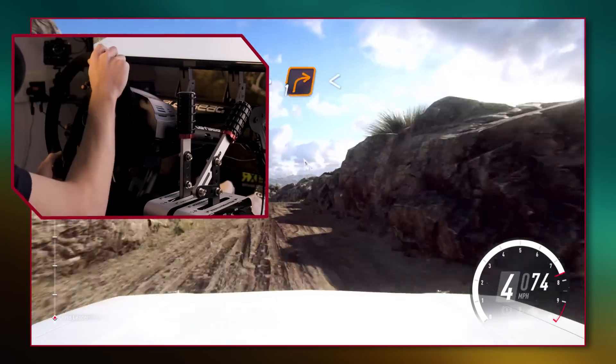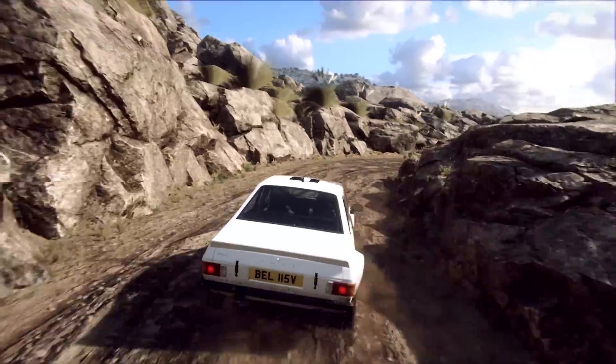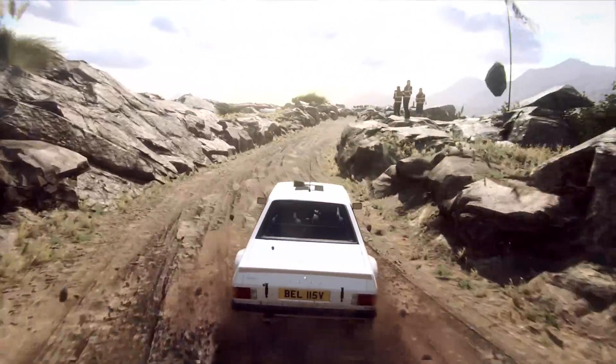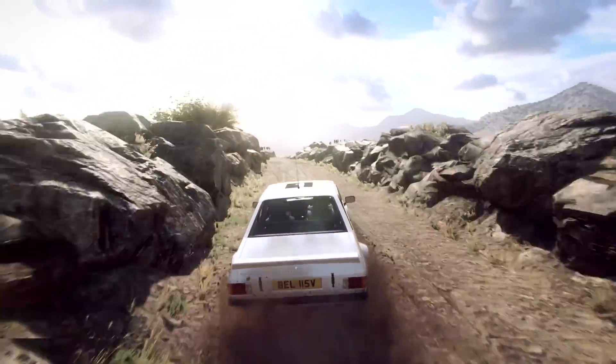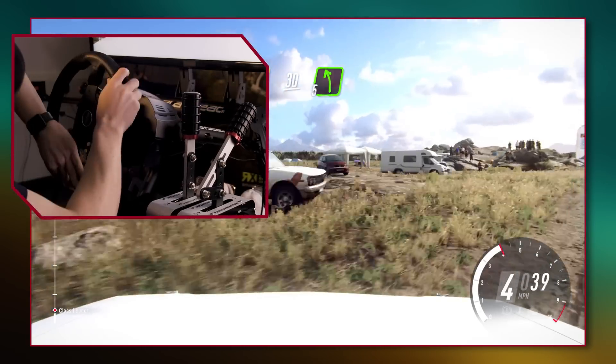Rear wheel drive cars are probably the most difficult drive type to master because the rear axle is always fighting for traction, therefore you need good throttle control to balance the car and not spin. The quickest way to drive rear wheel drive cars can be by sliding from corner to corner in a flowing way that carries more speed, almost like a dance.